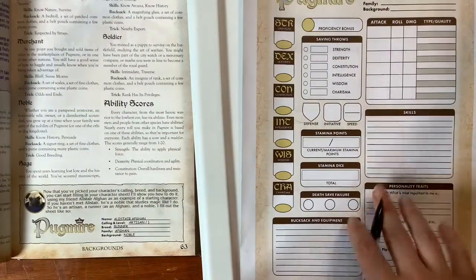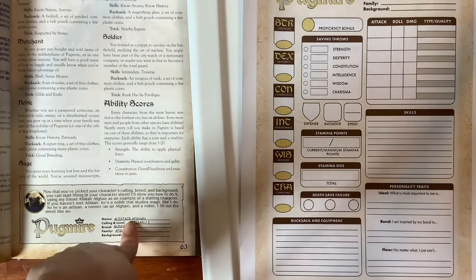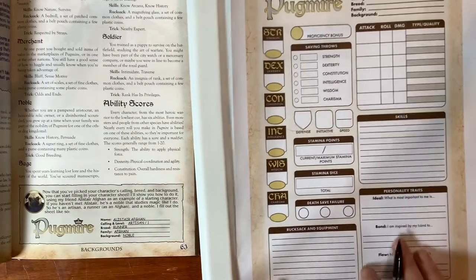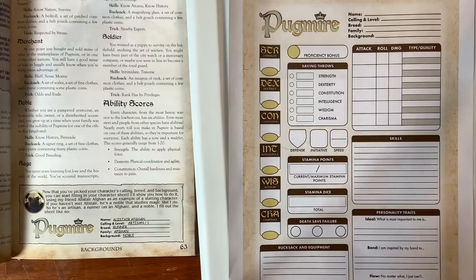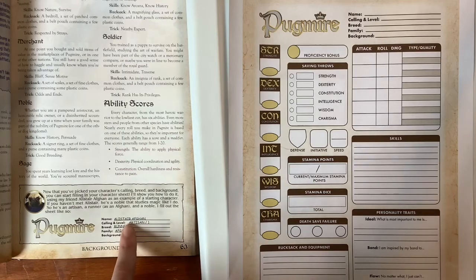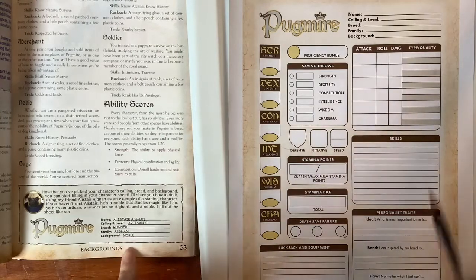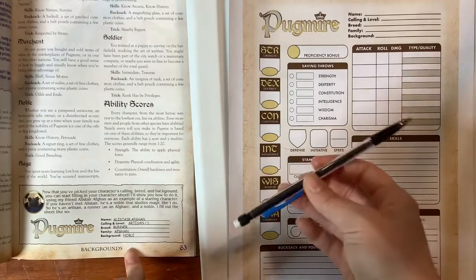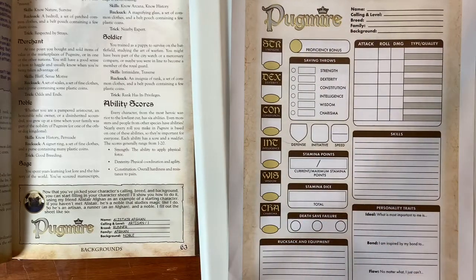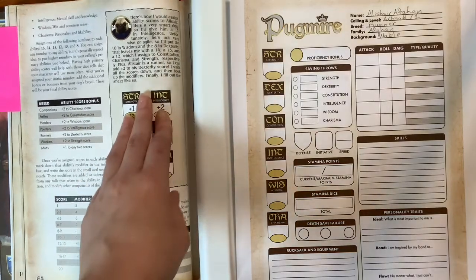To give a visual example of filling out a character sheet, we're going to follow Princess Yasha's example of making a character sheet for her friend Alistair Afghan. First we pick calling, breed, family, and background. Alistair Afghan is an Artisan at level one, his breed is Runner, his family is Afghan, and his background is Noble. I recommend filling out your character sheet with a pencil because you'll be changing numbers when you add tricks, skills, or when leveling up.